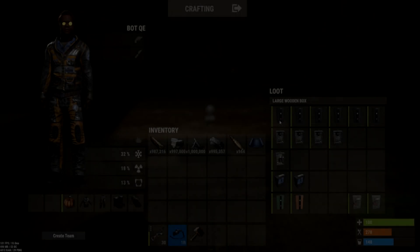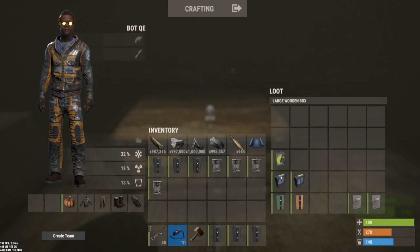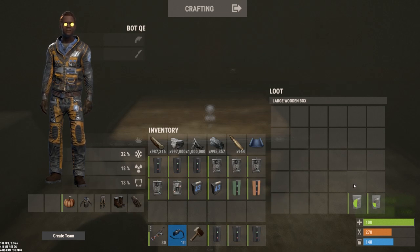For this build we'll be using six electrical branches, four timers, one ore switch, two counters, one memory cell, one RAND cell, and two splitters.